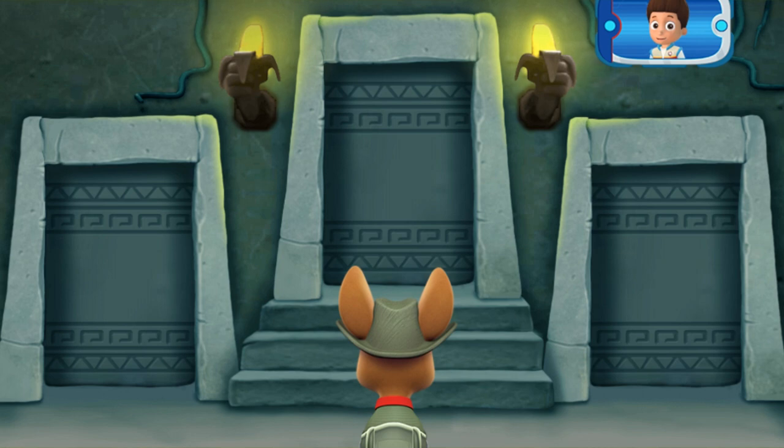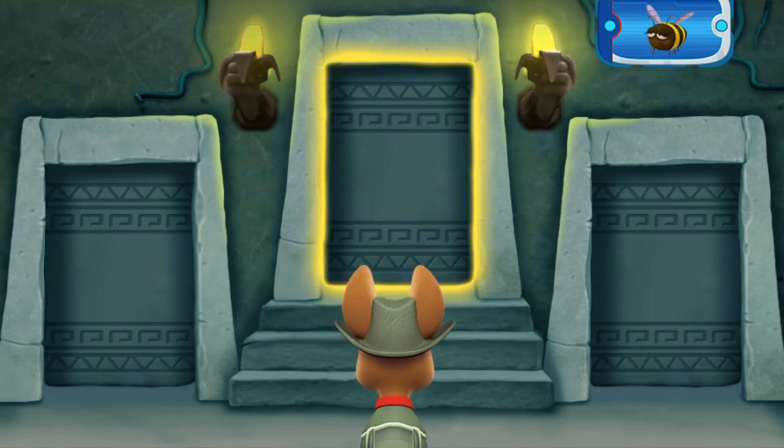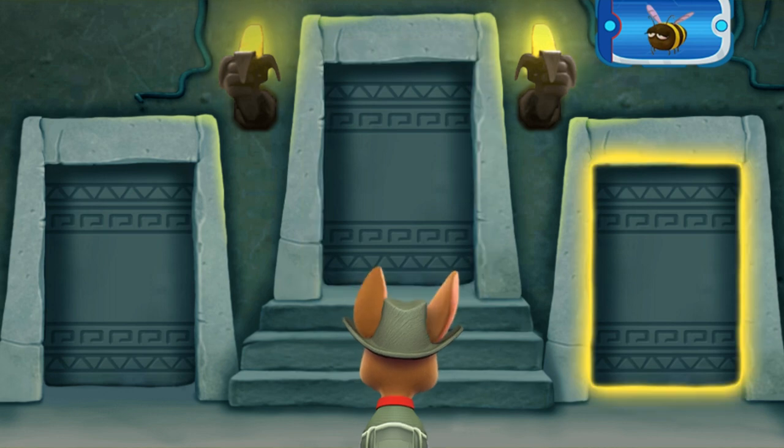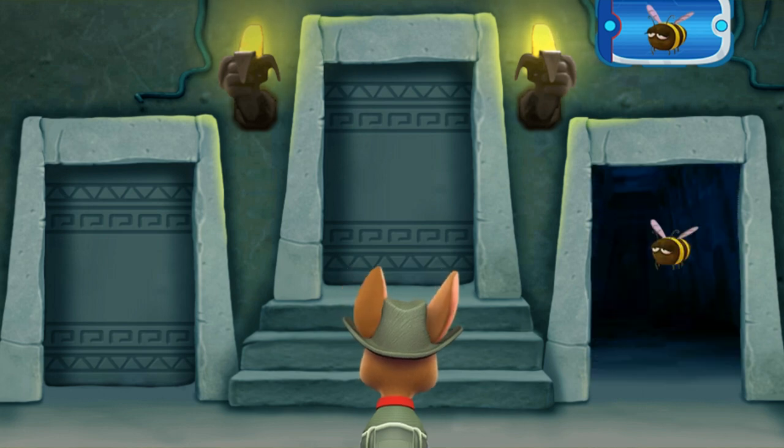First, you need to find the room with a bee! Listen to the sounds behind each door! Find the door that leads to a bee! Then... The bee! That's it!